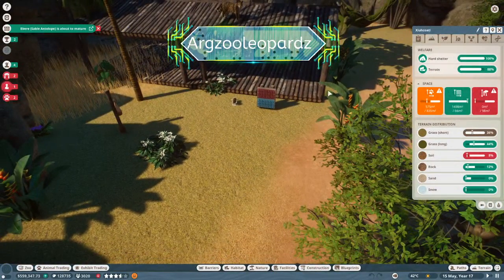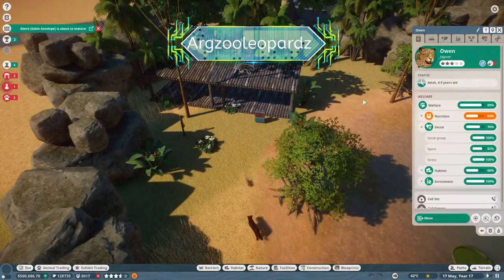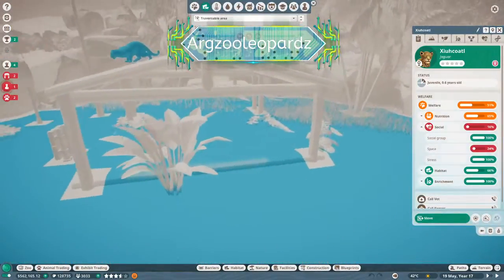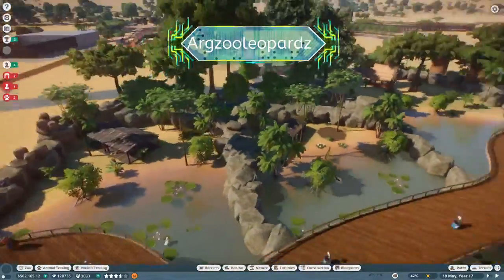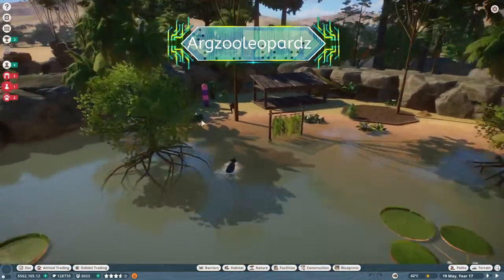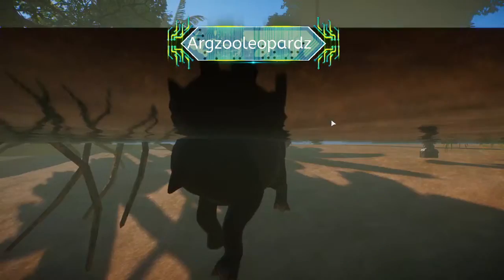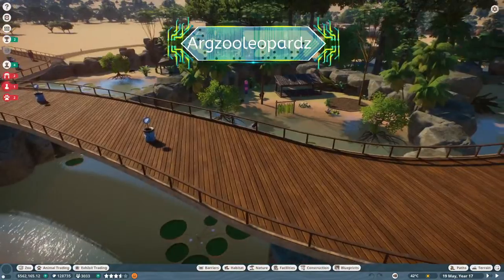They don't have enough space and we will be extending that. The baby can't climb the poles — they aren't accessible for him because he's a baby, I guess. We'll figure that out later. Continuing our tour, we have another exhibit here — that's the Baird's tapir. They were suffering a little from the space as well, they really don't have enough space. We'll definitely be fixing that. These guys didn't breed, which is a good thing.